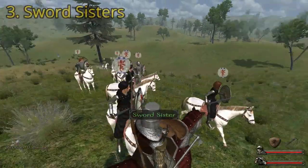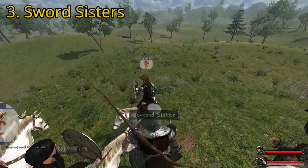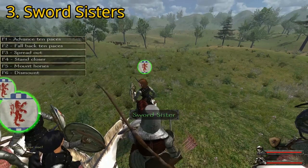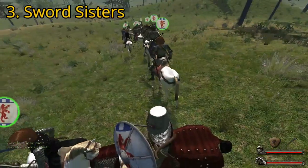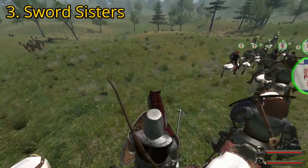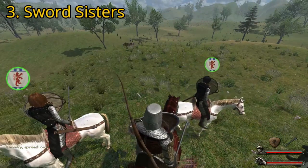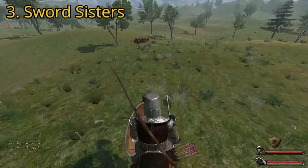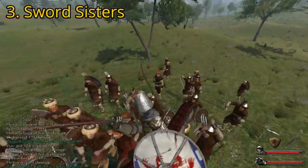At number three we have one of the more interesting units in the game: Sword Sisters. Sword Sisters are trained from female peasants you can pick up early in the game — if you max them all the way out, this is what they become. They are equipped with the heaviest attainable armor in the game: plate mail, gauntlets, plate boots, and steel shields. However, they will occasionally go without any helmet at all, presumably to show their hair and indicate they're female, giving a certain portion of these troops a glaring weak point.